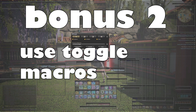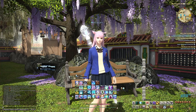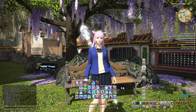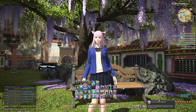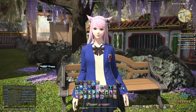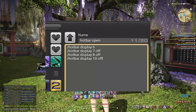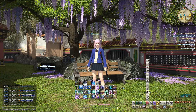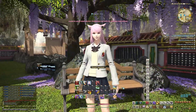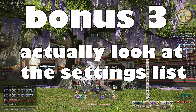You can also set up toggle macros that can quickly hide your unimportant raid bars. Having things like job switch bars or top bars are sometimes useful, but in cases where they're not, it shouldn't be shown in your raid — you can get rid of that with just a single button if you set up your toggle macros properly. There are a lot of guides on that on YouTube. And finally, for my last bonus tip: look through your settings.